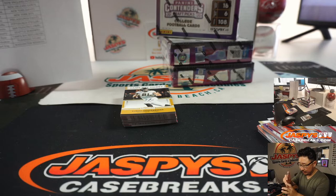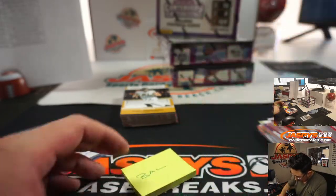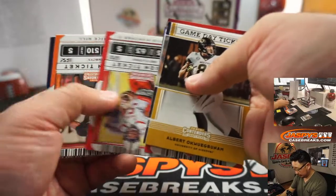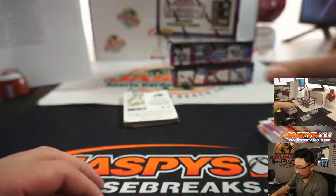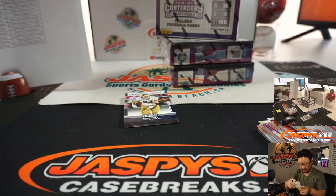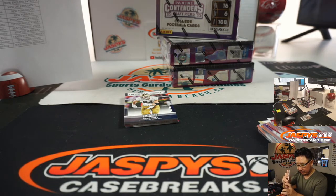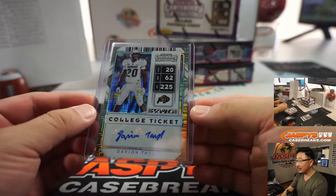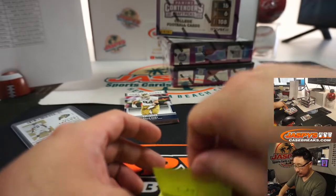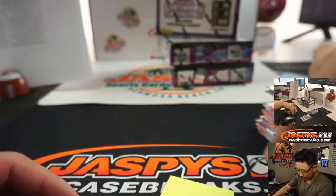There you go, Daniel. And we've got a college ticket autograph, 10 out of 10 — Davion Taylor, going to the Fly Eagles Fly. Third round pick for the Eagles, and that's going to go to Ron Hollins. A couple of bird teams to close out this box.